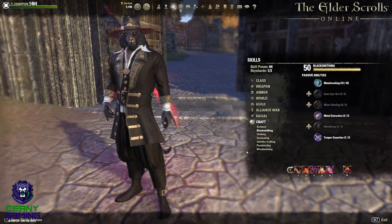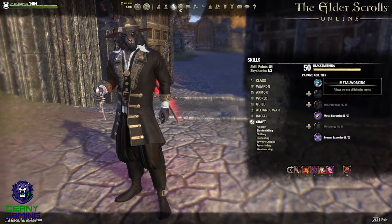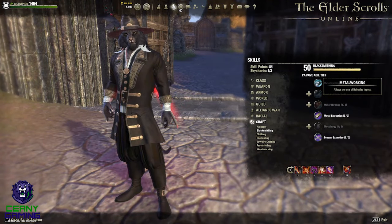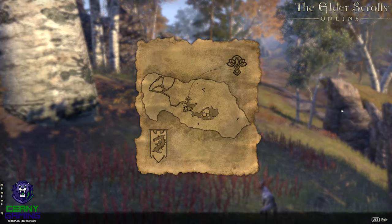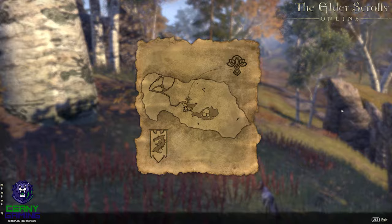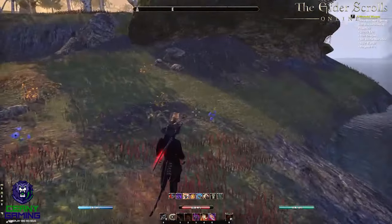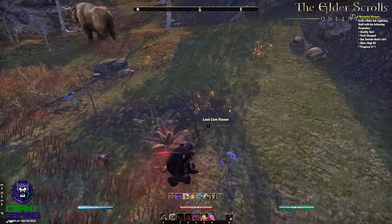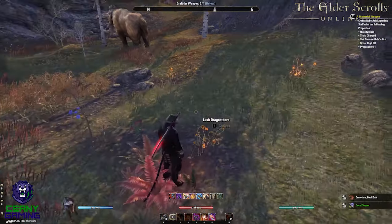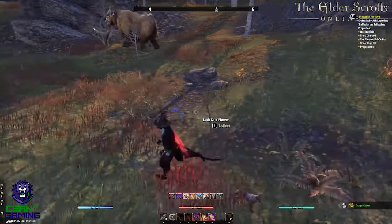Not only can you use these yourself to save money, which helps in itself, but you can sell on anything that you don't need for big bucks really easily. These daily crafting writs also have a chance to drop surveys for their respective material type. You can find and harvest these materials for buckets of resources that you can either sell on in their raw form for a really nice additional profit, or refine yourself for yet more chances at valuable gold materials.